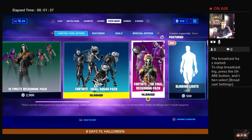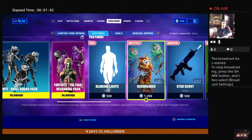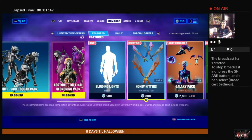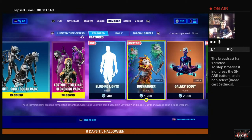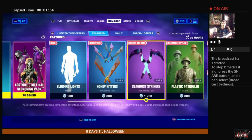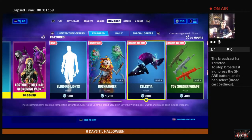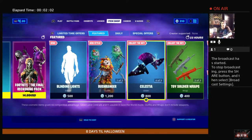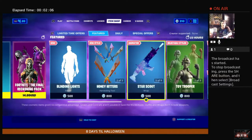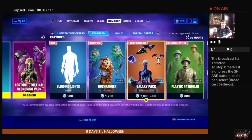We still have the Final Reckoning pack in the store. We're going to skip over this emote because I like to do something called stupid dances at the end of item shop videos. Continuing on, we have the Honey Hitters, going along with the Bush Ranger. The Galaxy Scout pack is coming back — Stardust Strikers, Celestia glider, and the Star Scout weapons wrap.